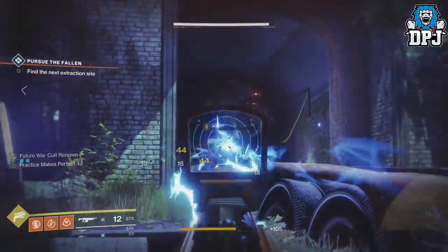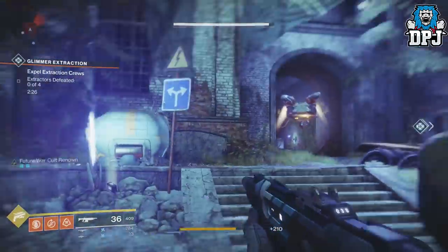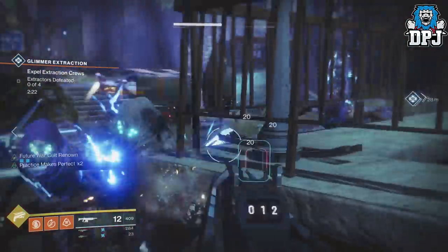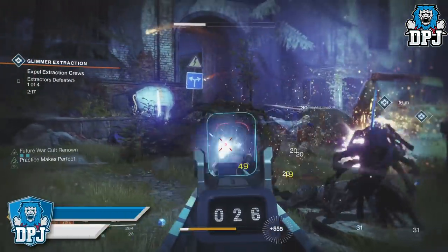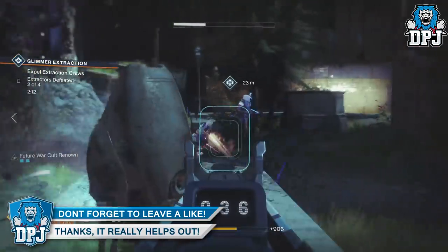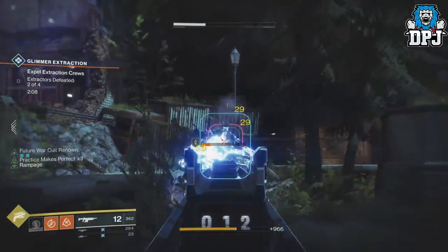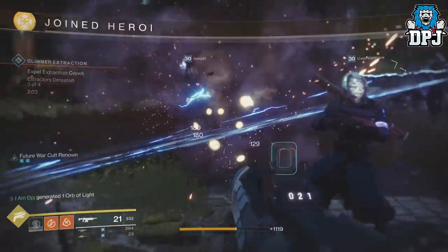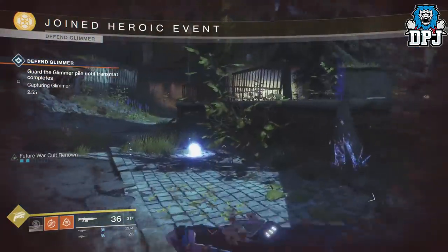Once you have 5 Renown, to maximise your token earnings you have to do a lost sector. Doing a lost sector with 5 Renown gives you 10 faction tokens, and you also receive 5 for that public event. So the best way to farm these is locating public events on said planets which are quick and fast to do, and which are close in proximity to easy lost sectors to maximise speed and progress in earning those tokens.